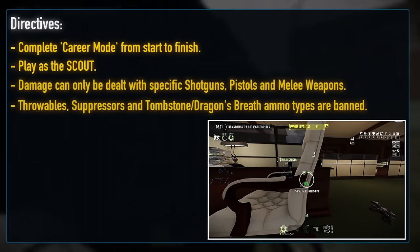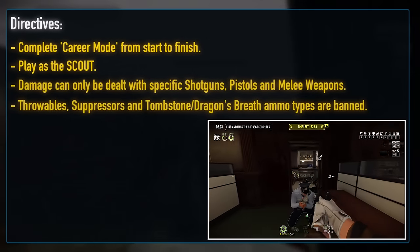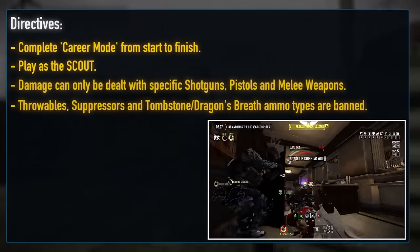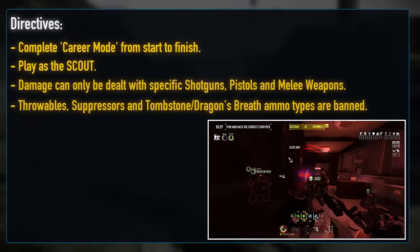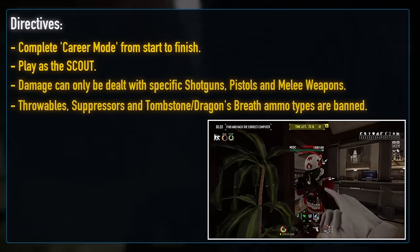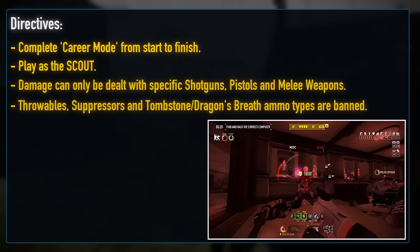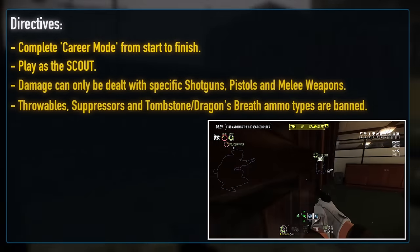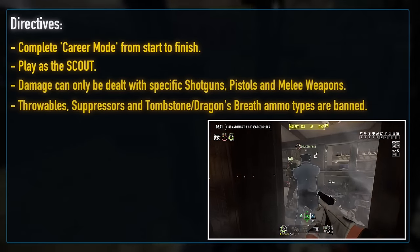Throwables are banned outside of Molotovs when used for self-damage, as flashbangs are just too strong — just look at the sniper run for reference as to why. Additionally, I won't be allowing elemental special rounds to be loaded into my shotguns, so no Tombstone or Dragon's Breath, as they're just a little too derivative from Scout's MO in my opinion, and I'll also be banning suppressors, making stealth slightly harder so that we're encouraged to go loud whenever possible.